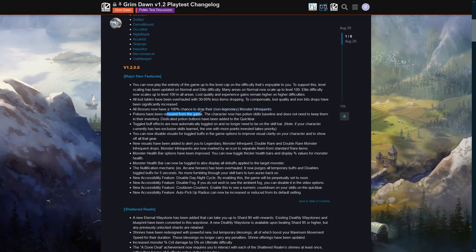Potions have been removed; dedicated potion buttons have been added to the quick bar. Toggle buff effects are now automatically toggled on and no longer need to be on the skill bar. Note: if your character currently has two exclusive skills learned, the one with more points invested takes priority. You can now also disable visuals for toggled buffs in the game options to improve visual clarity.